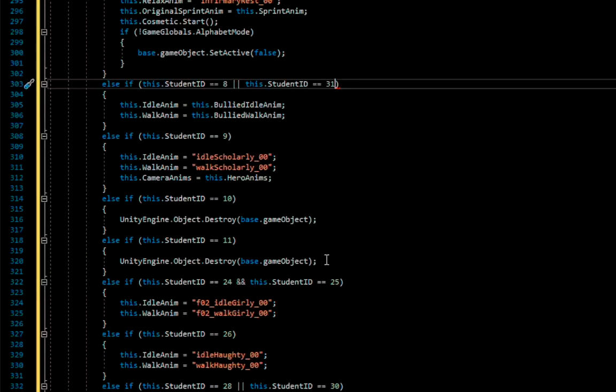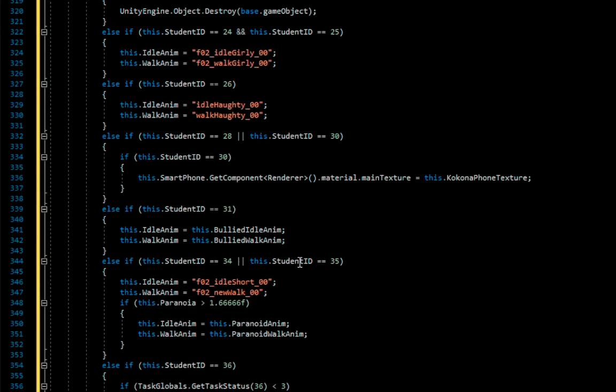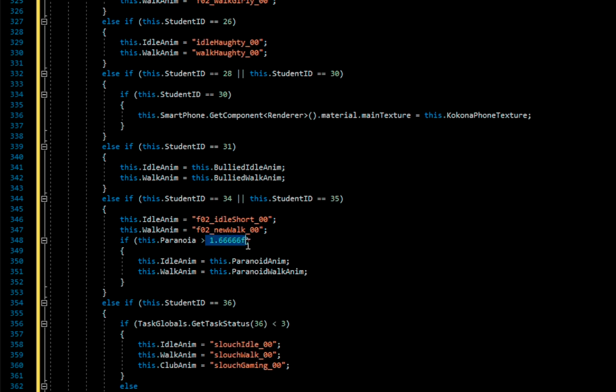Else if student IDs 24 AND 25 — how are you two IDs at the same time? If a student has only one ID, this will never be true. There should be an OR here, not an AND. This will never execute. Student 26: idleAnM equals idleHOTY0, walkAnM equals walkHOTY0. Student 28 OR 30 — see, he got it right this time with the OR. But if it's 28 or 30, only 30 does anything additional. What's the point of being 28 then?